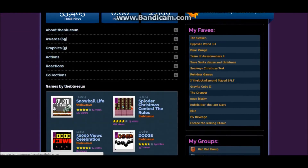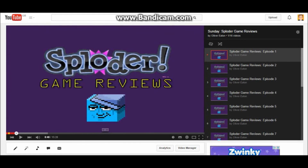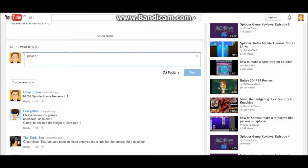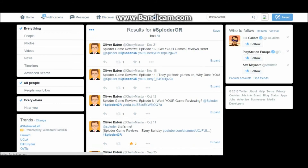I know that you want to be on this show — here's how. One of the easiest ways you can get your game reviewed is commenting a link to your game and asking me to review it. All you have to do is post it to the Bluesun account — link is in the description. You can also request a review in the comments of this show. All you have to do is go down to the comments and type what game you want reviewed, and give me a link. Or on Twitter, go to hashtag SploderGR to talk about the show or to request your game — it can be easier to get your game reviewed that way.